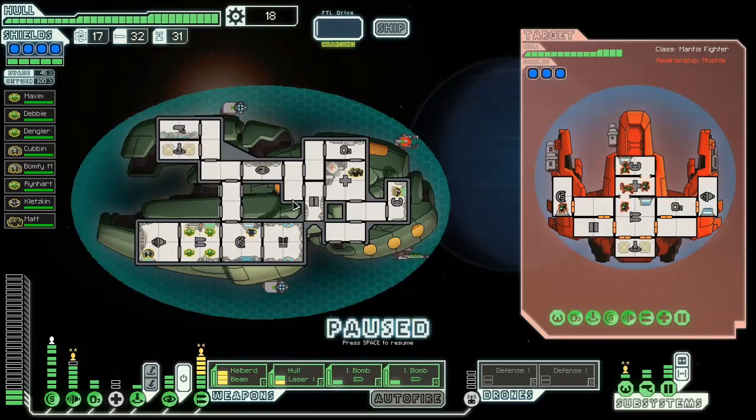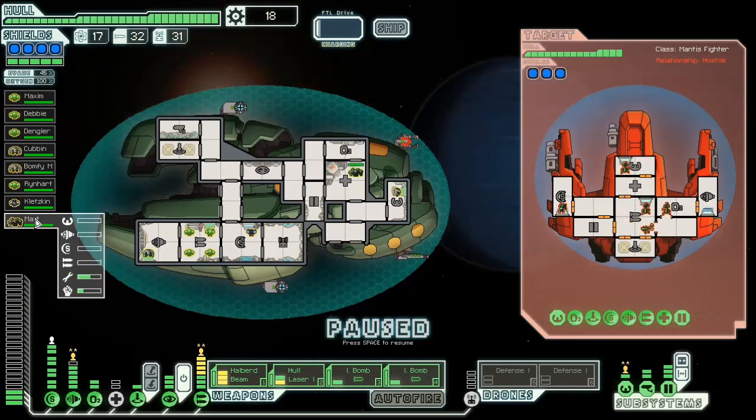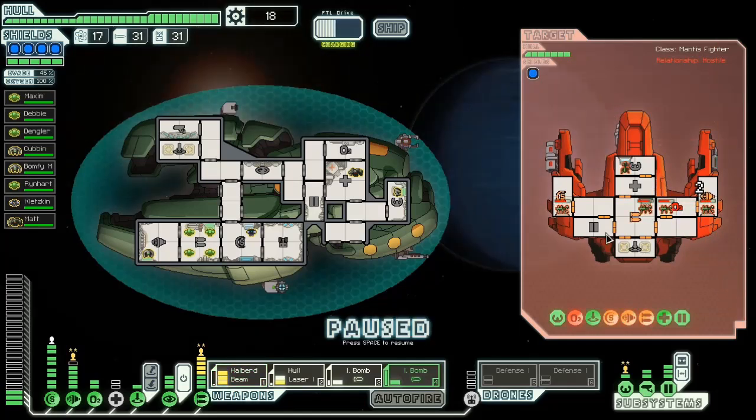That's the fight you want to get into, and you want to kill the crew only. You need to do it in a limited time or else the event will fail because the guy you need to save will die. I don't have the ideal crew here — I have 2 Engi and 4 Zoltan, and that's no match. So I have to rely on using weapons to do some damage, like a well-placed beam or laser shots, and make sure you take out their medbay.